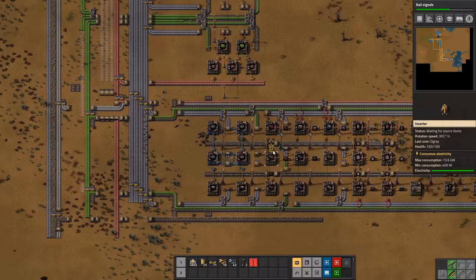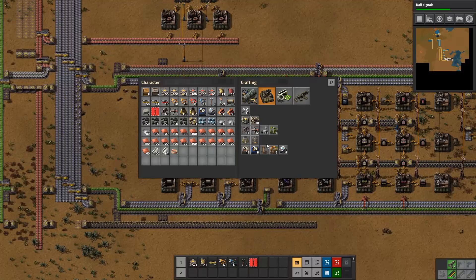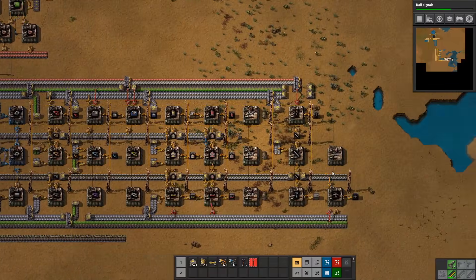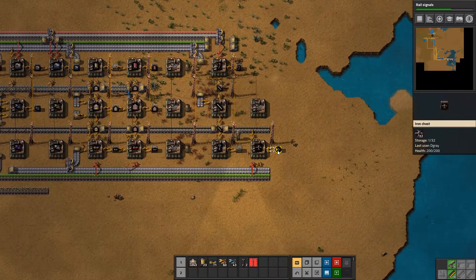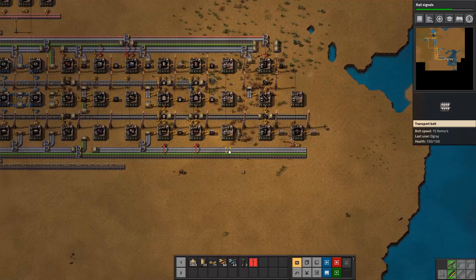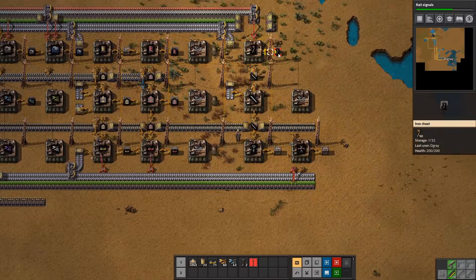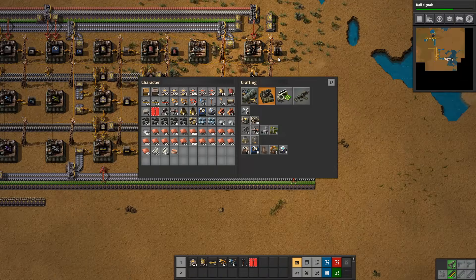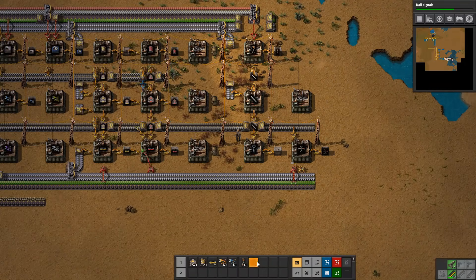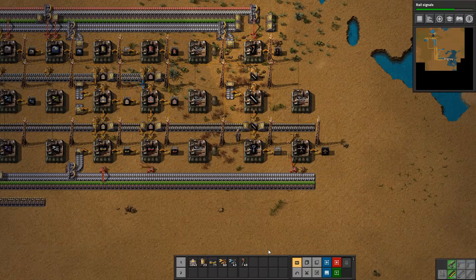Let's grab the inserters - we'll need a stack more of those. Probably grab some mining drills as well. We haven't hooked this one up yet, so that's probably one of the next things we do. We have more than enough of these, so let's change this one around right here - get this one away, and then we're looking quite good.